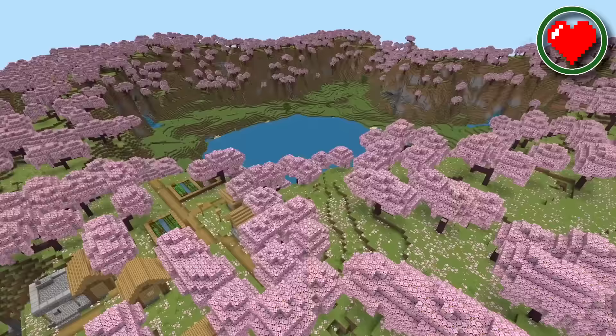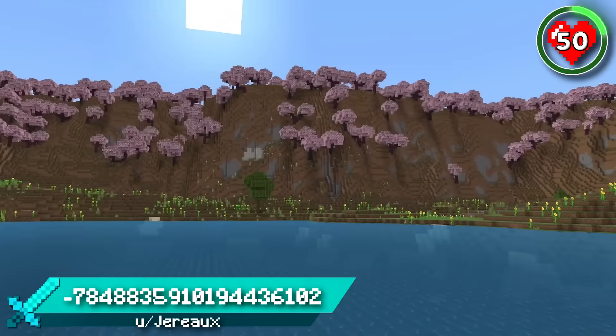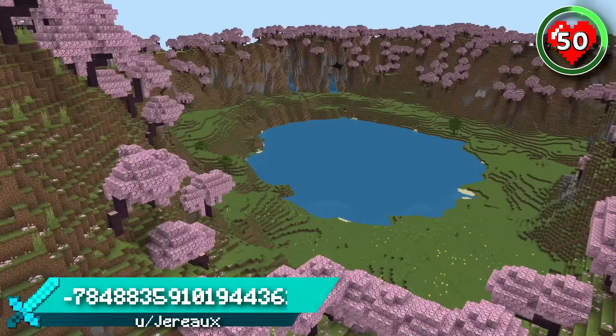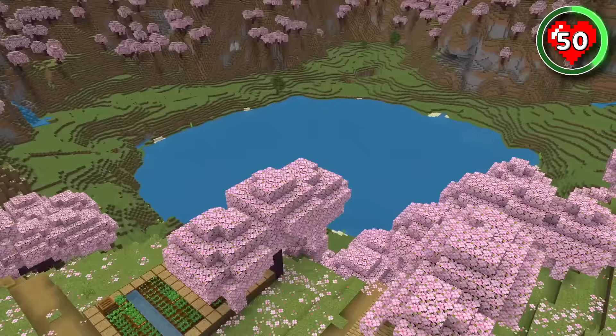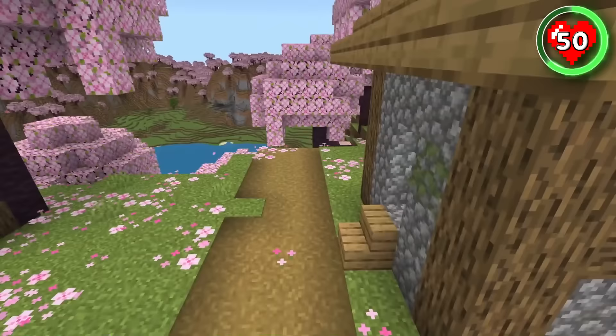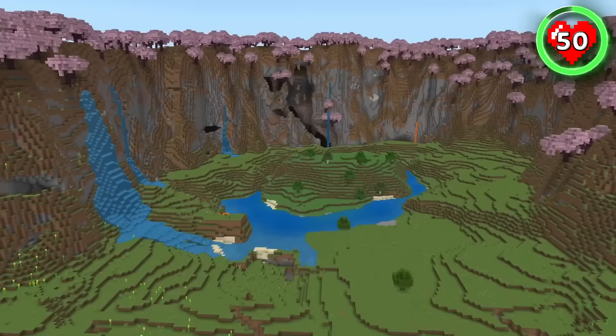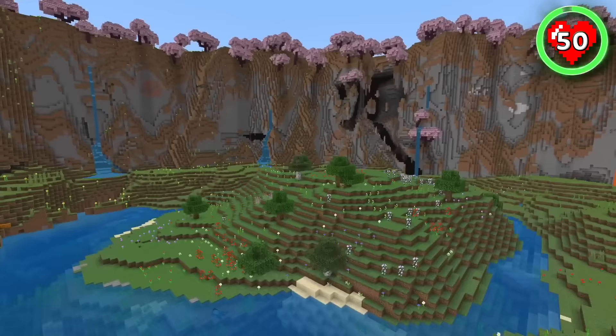Starting with Minecraft's most beautiful cherry lake spawn. The giant lake is surrounded by sunflowers and steep cherry blossom hills. It's the perfect place for your long-term survival base. You'll share this stunning location with some villagers. This double blacksmith village climbs up and over the cherry wall and has unbeatable views of the lake. The villagers couldn't have picked a better spot for their farm. There's loads more beautiful places to build outside the cherry walls too.